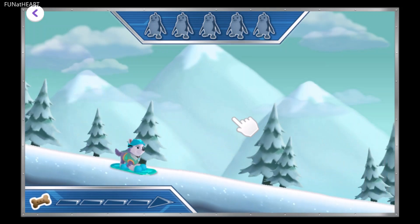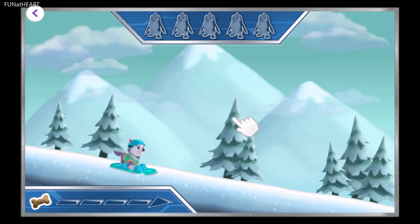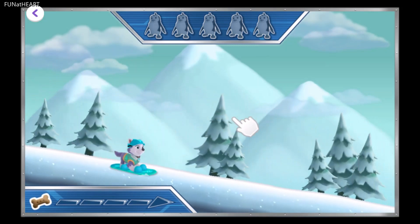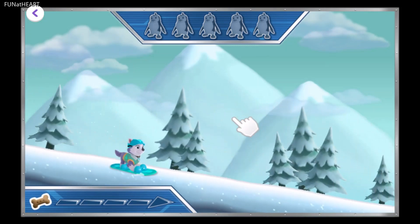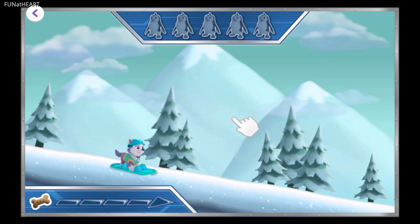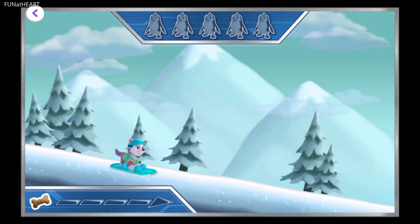Ice or snow, I'm ready to go! The baby penguins are lost on the mountain. Help Everest slide down the mountain to find them. To help Everest jump, try tapping the screen. Great! Now try tapping the screen twice to help her do a paw-some trick. Alright! Now let's get out there and save those penguins!